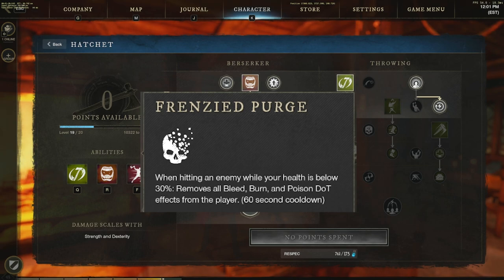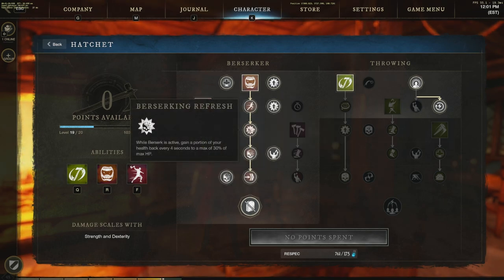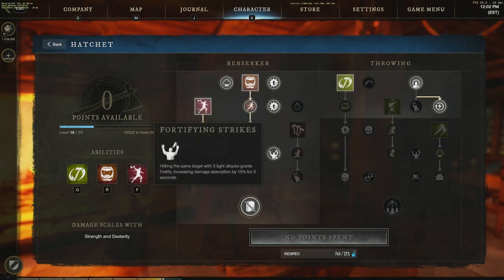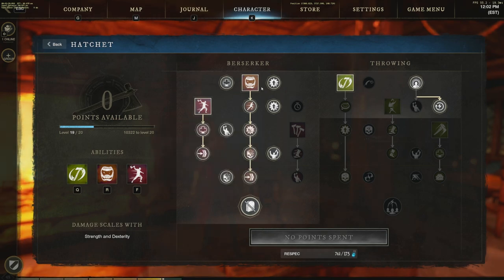I also have frenzied purge: when my health is below 30%, every strike I land removes all bleed, burn, and poison DOT effects from myself. That pairs with berserk's heal-over-time for incredible sustain. With defying death, if I receive lethal damage, I avoid death and reduce my HP to 50% instead, gaining immortality for three seconds — enough to get a healing pot off or receive heals. That ability has saved me countless times in PvP, PvE, and dungeons.